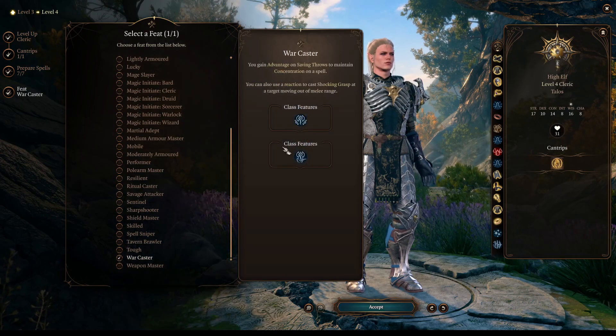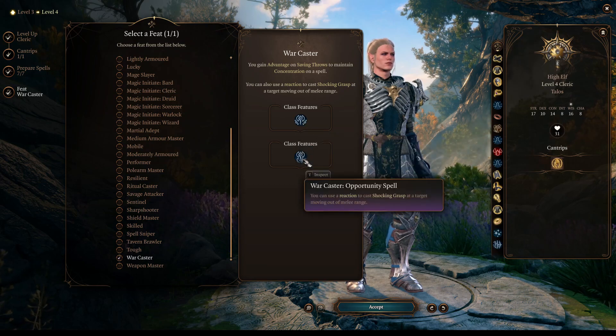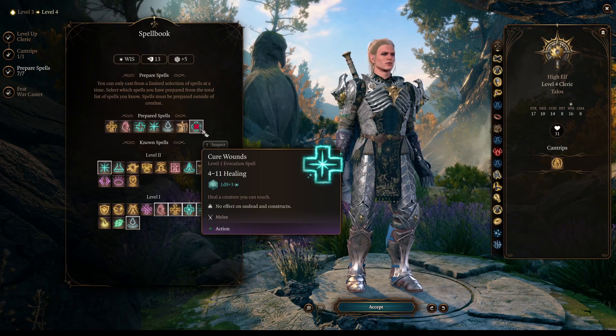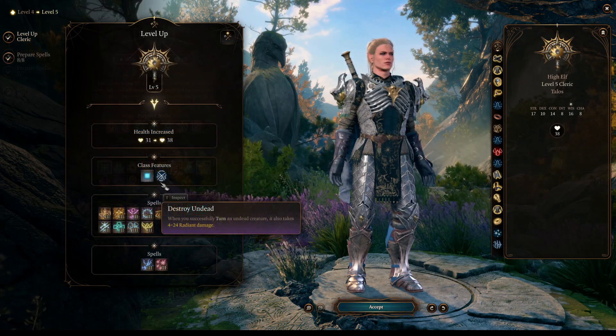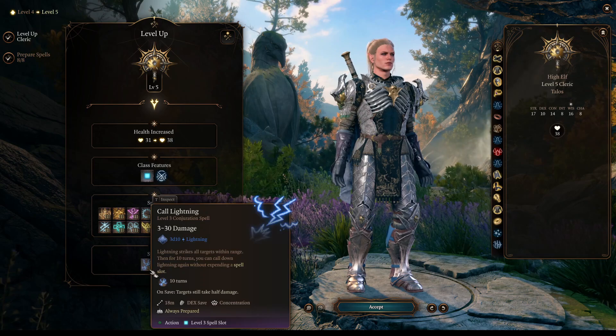Here in the recording I went for War Caster at character level 4, but I was thinking most likely I will go for Heavy Armor Master first. The main reason is you are more vulnerable in the early game. I truly believe the extra damage reduction will really help in this portion of the game.